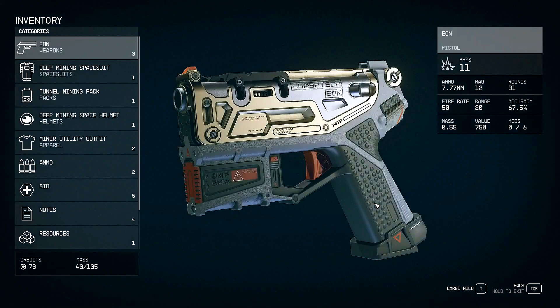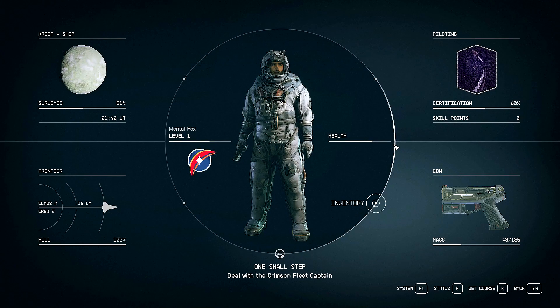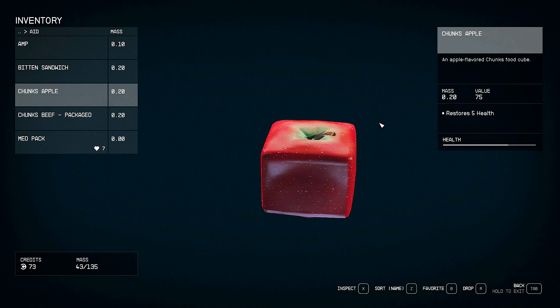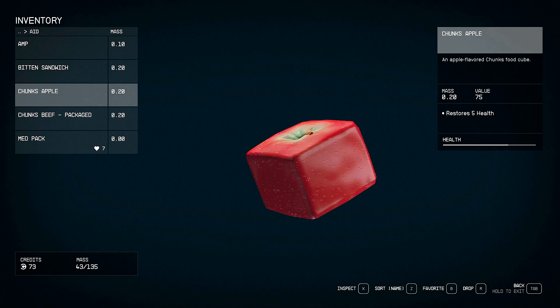You can see in the lower right-hand corner my health is not the best. So I want to see if I can eat some food to increase my health. What I'd like to know is what is my health in numbers — I just see this bar here. I don't know how many health points I have. I could eat this chunk's apple and it says it restores five health, but how much health do I have? Is this five points or is this three points? I don't want to eat this if it's going to restore more health than I need. That makes sense, right?